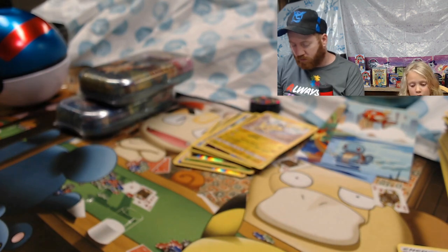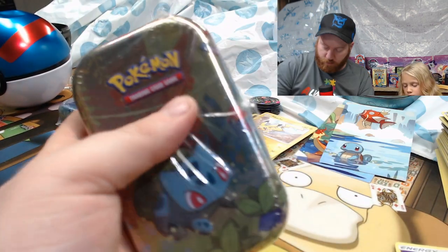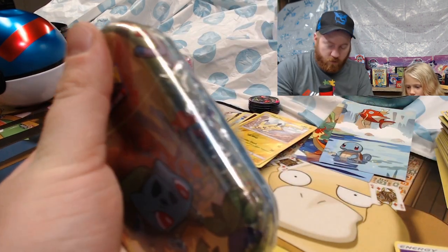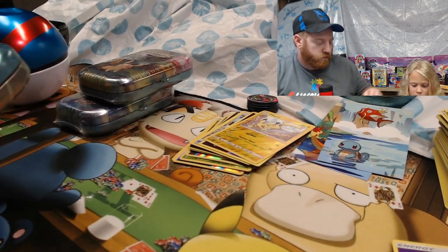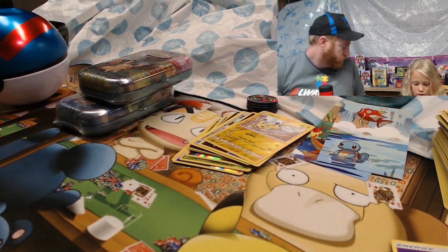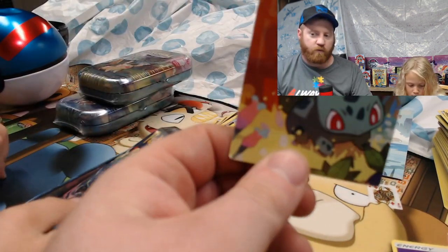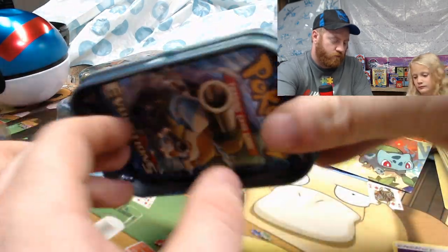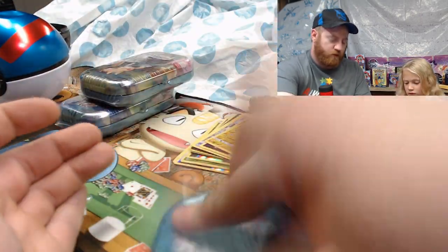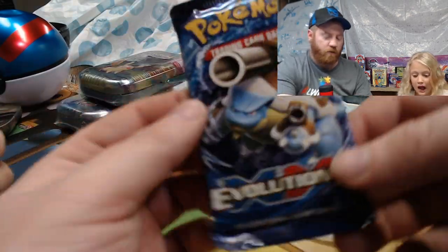Let me help you with that — this is the Bulbasaur 10. I gotta open it up. Okay, maybe I didn't cut it well. Bulbasaur puzzle piece — same packs as before. It's stuck in there. There we go. Is there no coin? Oh, you took it out!